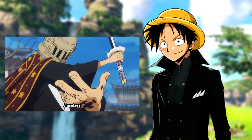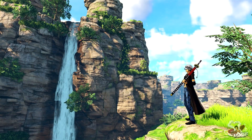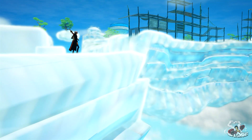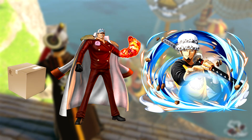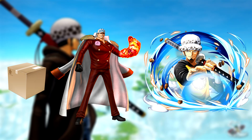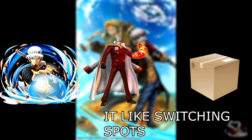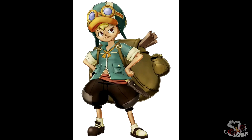The next one is called Shambles. Let's say you're in front of an enemy and there's a rock behind the enemy. When you're inside the Room — because Law's techniques always require Room to work — you use Shambles and Law basically teleports behind the enemy, and then you can strike. It's basically a teleportation move.